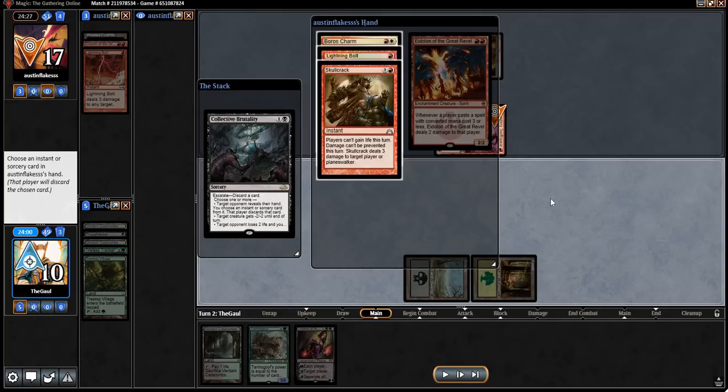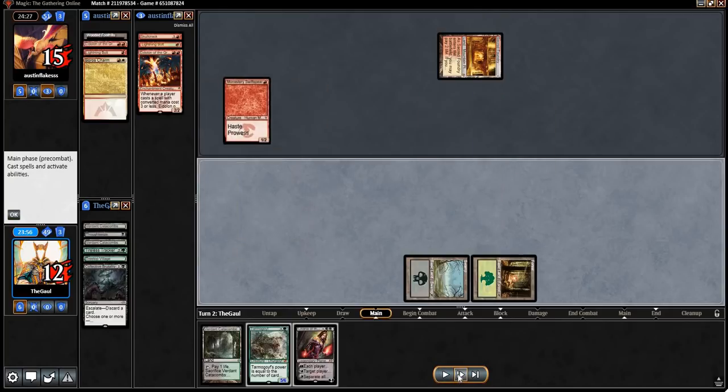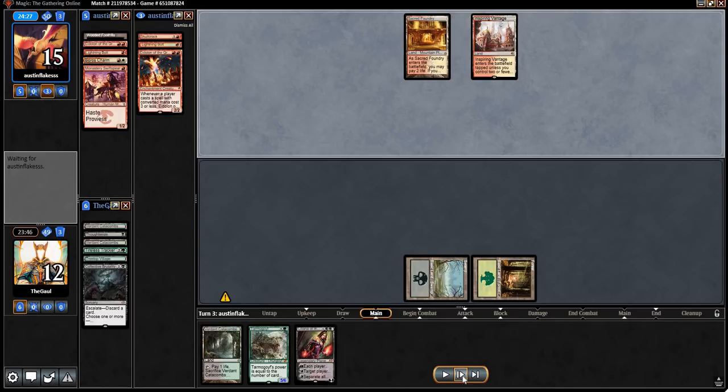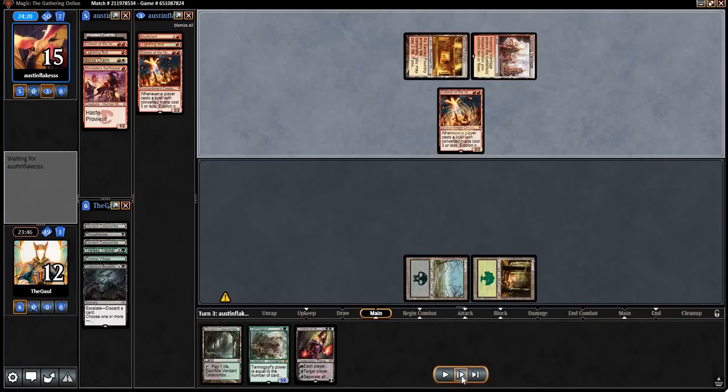Boros Charm and Lightning Bolt we knew about. Skullcrack is a new one, and it's a good one, but Boros Charm is still the highest-value take there. Right now we're hoping they brick on a land — and they don't. They hit their Inspiring Vantage. So they stumbled for a turn, but now they are back at it.